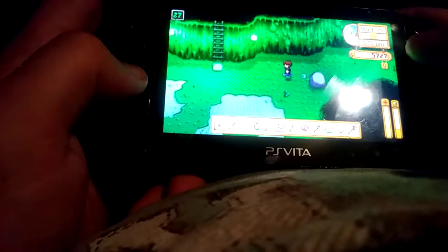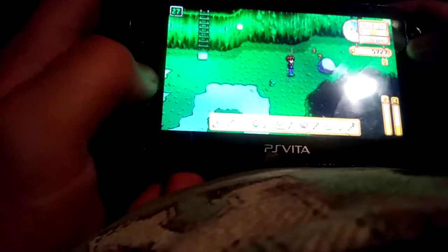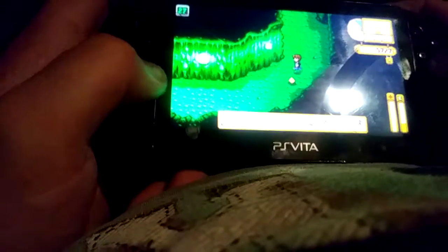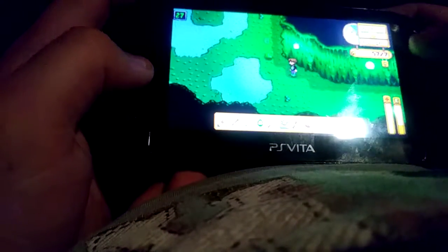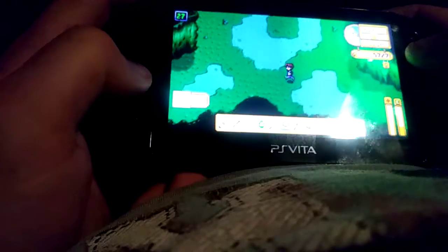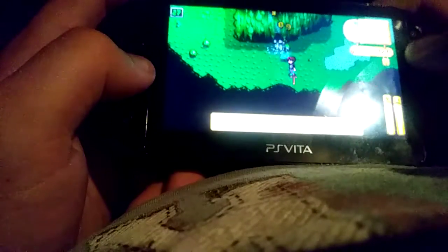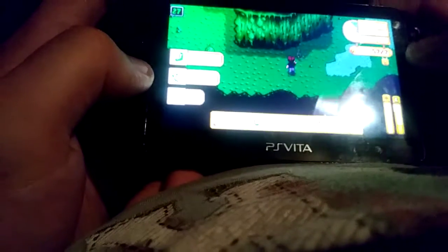I'm gonna try and move quickly through these floors because I would like to try and get to level 30. Here's a larger slime. When I defeat him, he turns into a whole bunch of smaller slimes. He dropped an amethyst, which is interesting. Here's an earth crystal — yeah, an earth crystal. Cool.